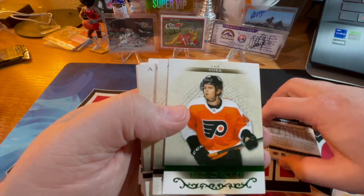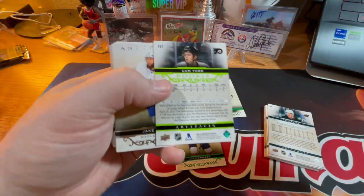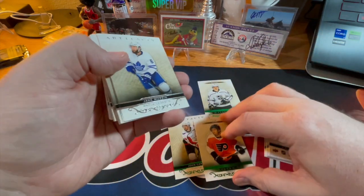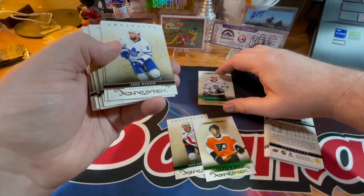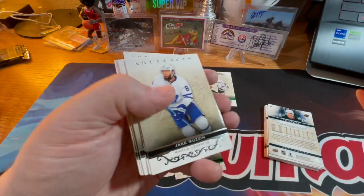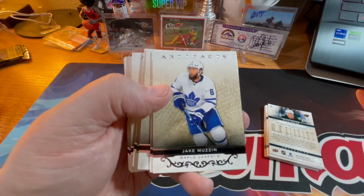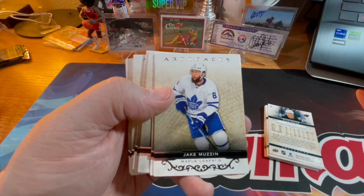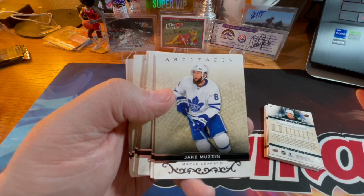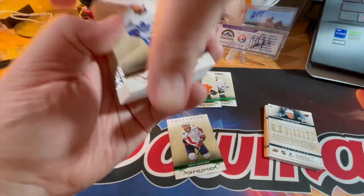Another rookie — Cam York — so he is a defenseman. It's not like both of the rookies I've got so far are forwards. Getting a defenseman rookie is literally like a pitcher — you may have lightning strike, but defensemen are just that rare player to become a Hall of Famer and become amazing. Not to say it doesn't happen, because it does.